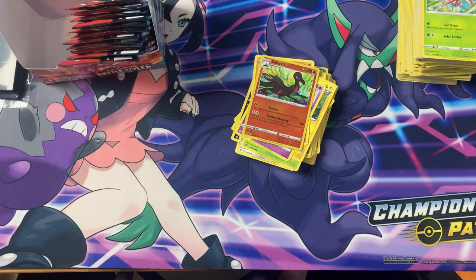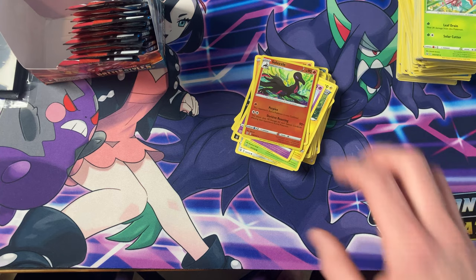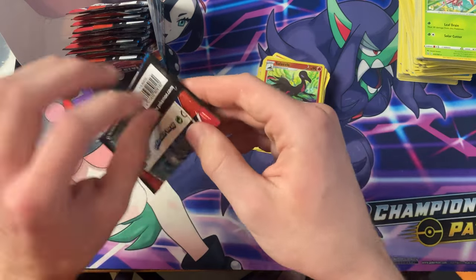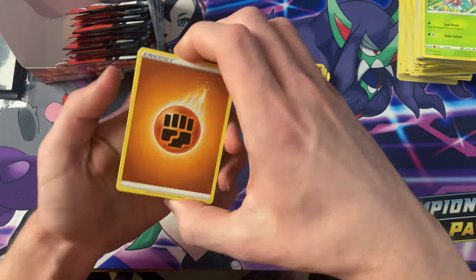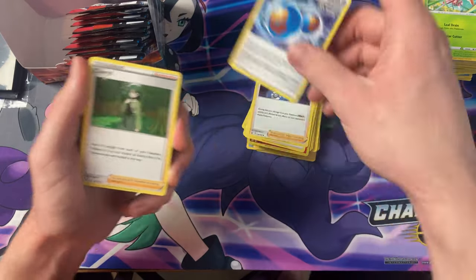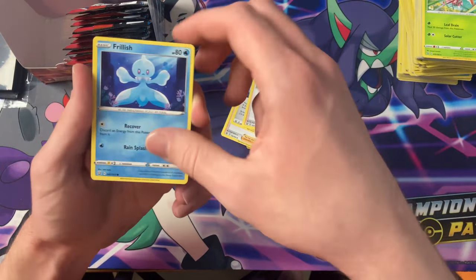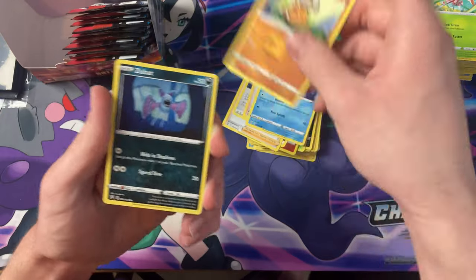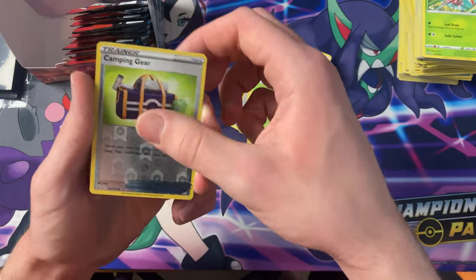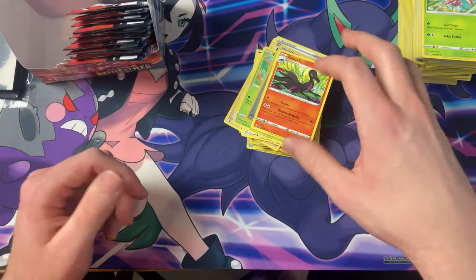There is a promo version in the battle decks that I'm hoping to get — it's a really nice artwork. Got Phoebe, Single Strike Energy, Cheryl, Frillish, Cubone, Zubat, Spiro, Fomantis, Reverse Camping Gear — and a Salazzle.